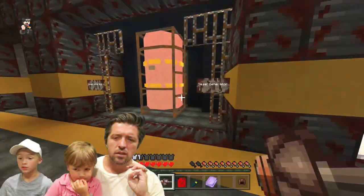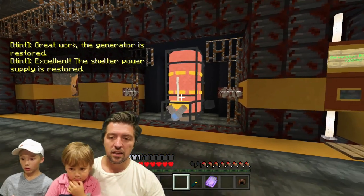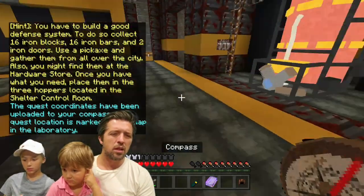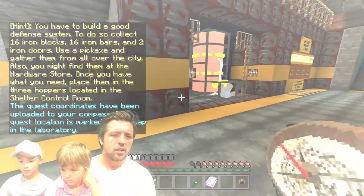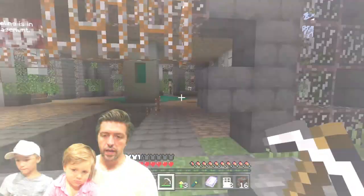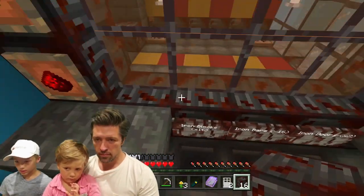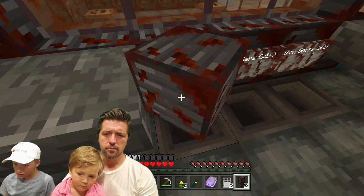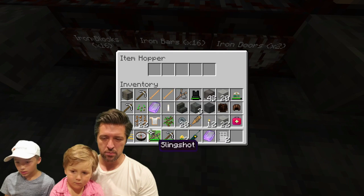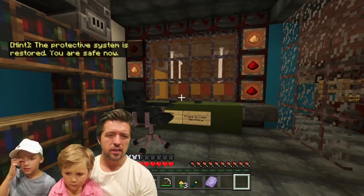This is for the generator, and then we fill it. The protective system — you have to build a good defense system. To do so, collect 16 iron blocks, 16 iron bars, and iron doors. Use pickaxes to gather from all over the city. We need 16 of these so I'm going to go around. We got everything we need — 16 and two. The iron blocks. All the blocks. That's a beautiful sound of success. Protective system is restored. You are safe now.